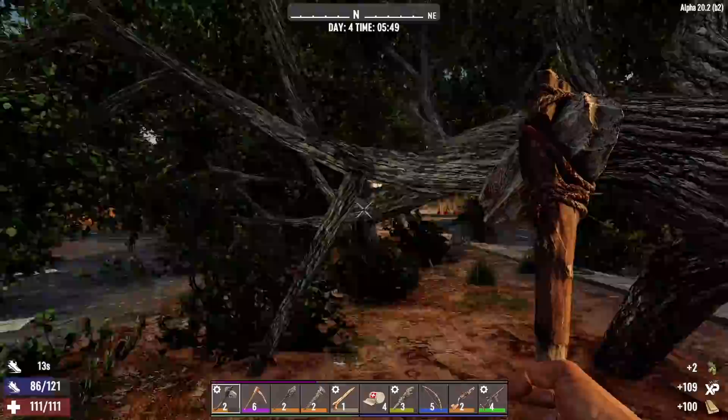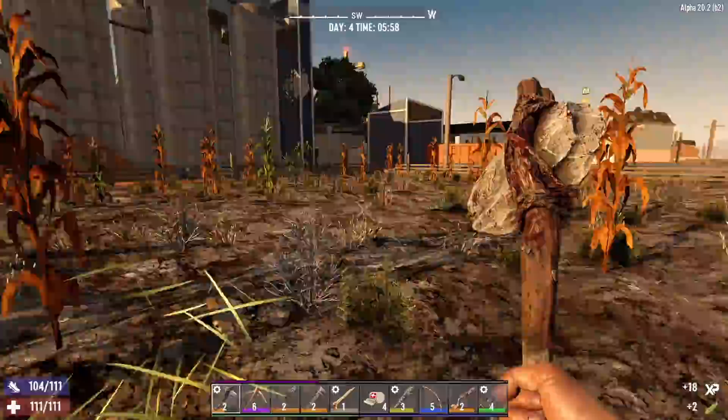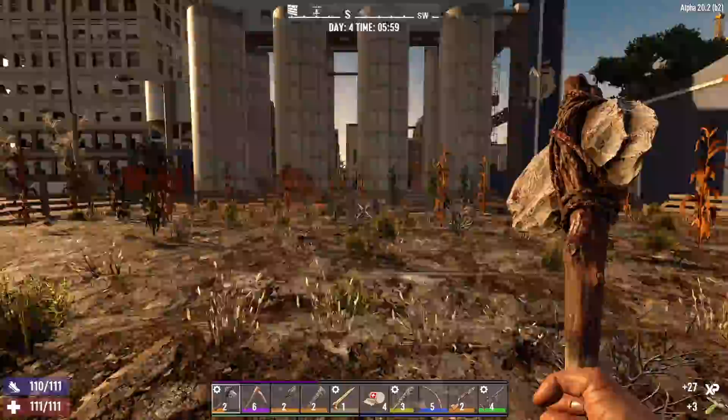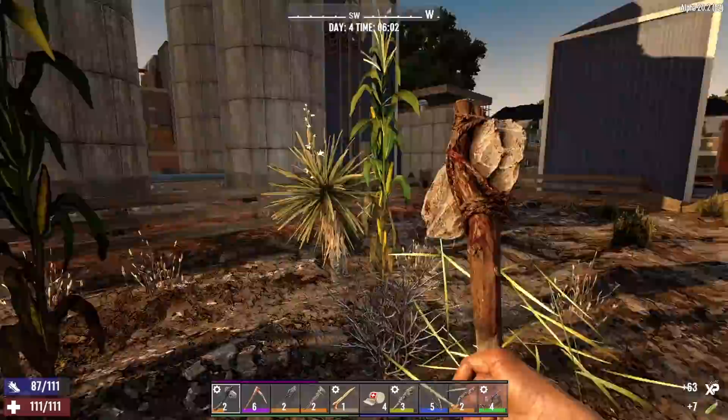That should be enough. We got some corn here - we might as well grab it in case we start a little garden. We can always eat it if we don't. The only reason I wouldn't start a little garden is because to do it right we're going to have to spend a lot of skill points, and there are definitely a lot of other skill trees I'd rather go into than Living Off the Land - but we'll see, I still might.